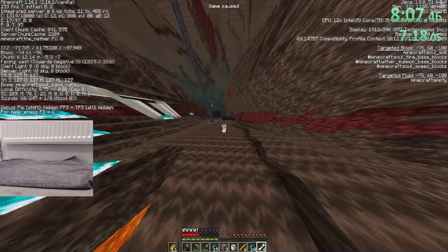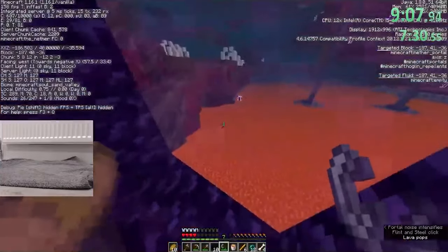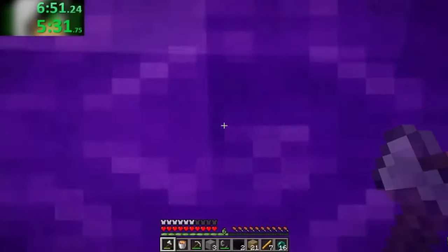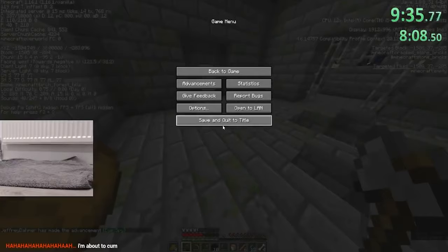Big streamers will just have their chat spam the right coordinates, which was a luxury not afforded to Brentilda during this run. But once he got them, he unpaused and went exactly where the chart told him to go. Exiting the nether at 8:06 is far from exceptional — at this point, runners had done so in under 7 minutes. But finding yourself inside the stronghold, right next to the portal room, is unbelievably lucky.